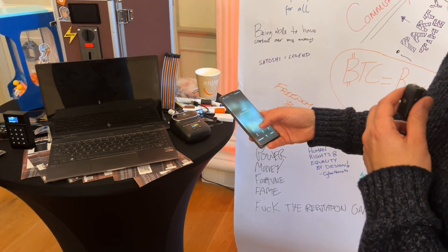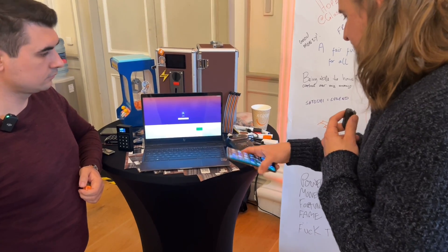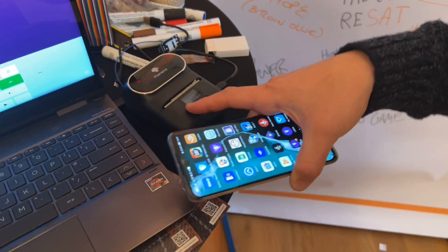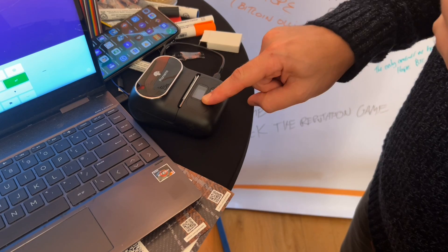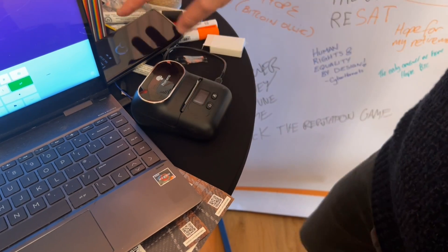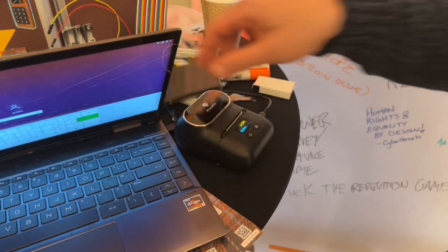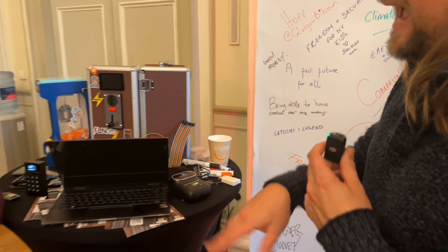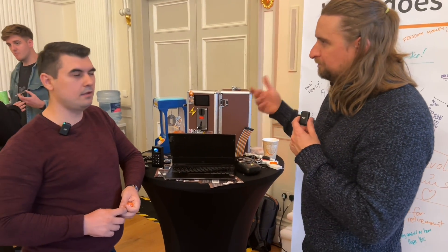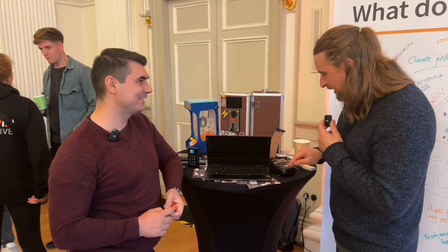So we have an LNURL which we made on our server. I can turn on my little printer — this is what you'd do for your arcade machine. I was going to print out a little QR code and use that as a faucet. On the arcade machine you could say 'here's some free sats' — every hour it could give you some free sats, you claim the free sats, then you go and pay for the arcade machine. So they receive and they send. The demo failed because my printer's dead.